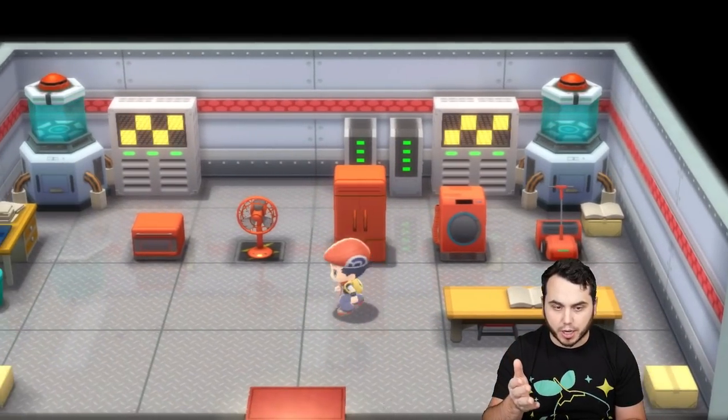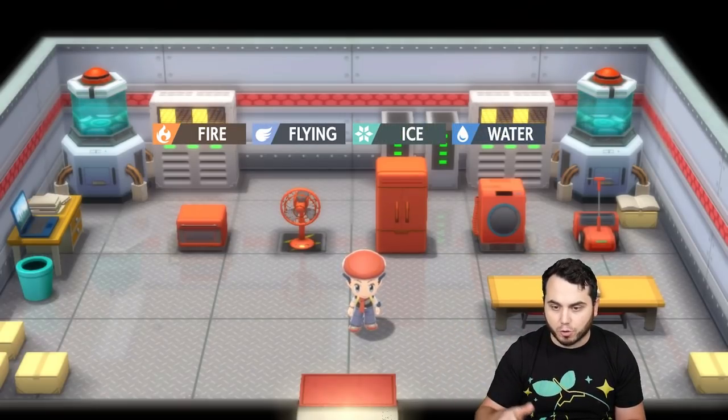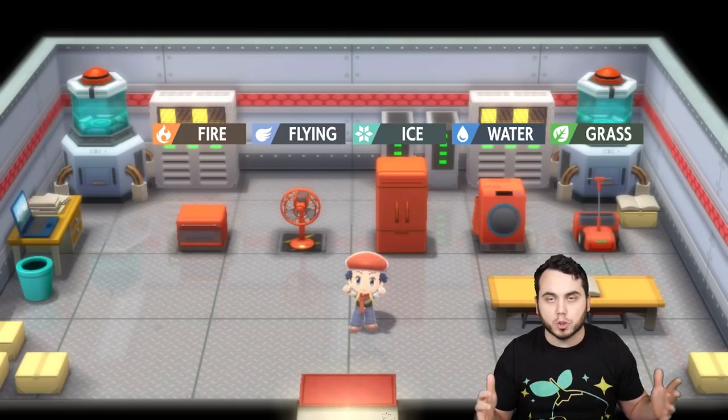And that basically gives you different types. You have the Fire type, the Flying type, the Ice type, the Water type, and of course the Grass type. And they all have their signature moves: Overheat, Air Slash, Blizzard, Hydro Pump, and Leaf Storm respectively.